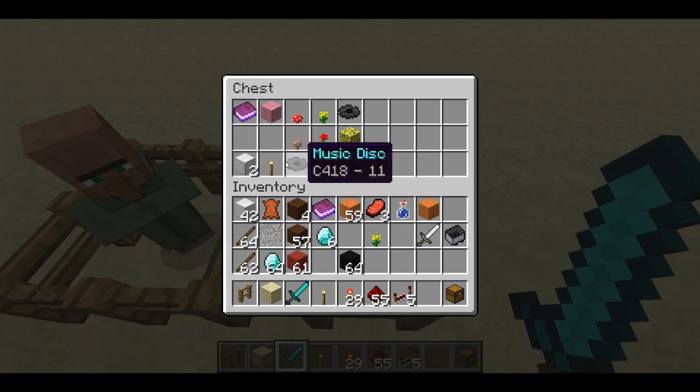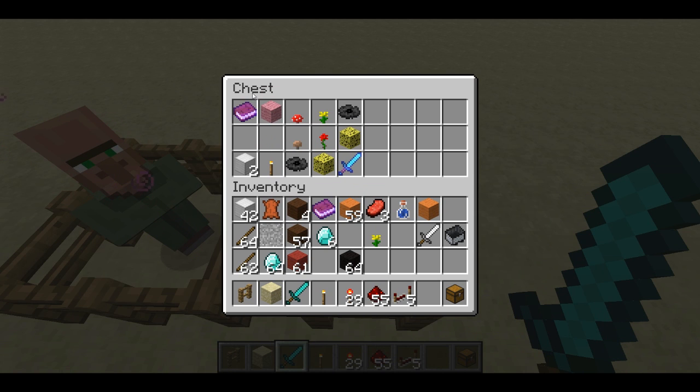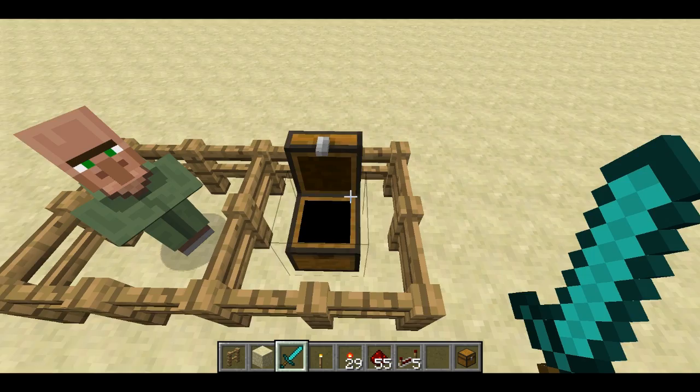I've updated the script for the change. Here's a chest that we're going to turn into a shop. Each column is still its own deal or trade in the villager's inventory, but now there are two rows for things the villager is going to buy and one row for things the villager is going to sell.